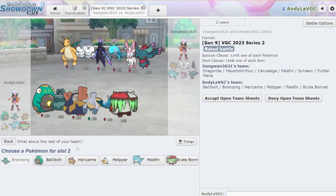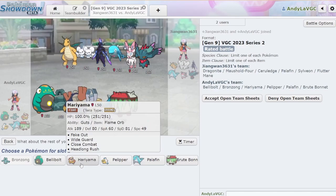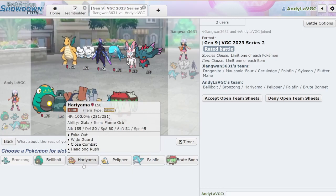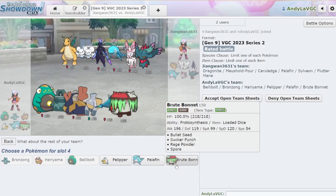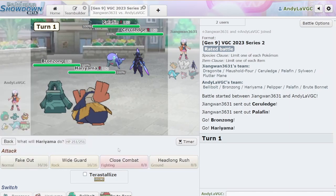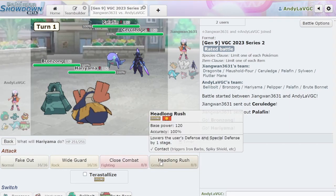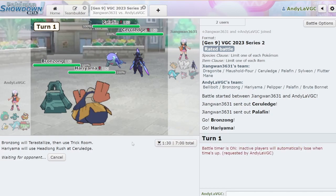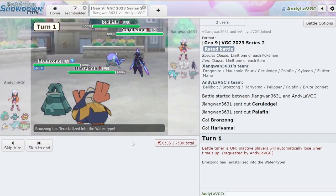I'm gonna go Bronzong, Hariyama. I don't like Specs Fluttermane — it does too much damage. Let's go Bronzong Hariyama, Bellybolt, and Brute Bonnet. I'm going to go ahead and Tera Water Trick Room because I feel like I have to. I'm gonna Headlong Rush this Serperior because I think that's in my best interest. I could Tera Grass here, but I feel like they won't — I feel like they're probably not expecting Headlong Rush. Pray for me.